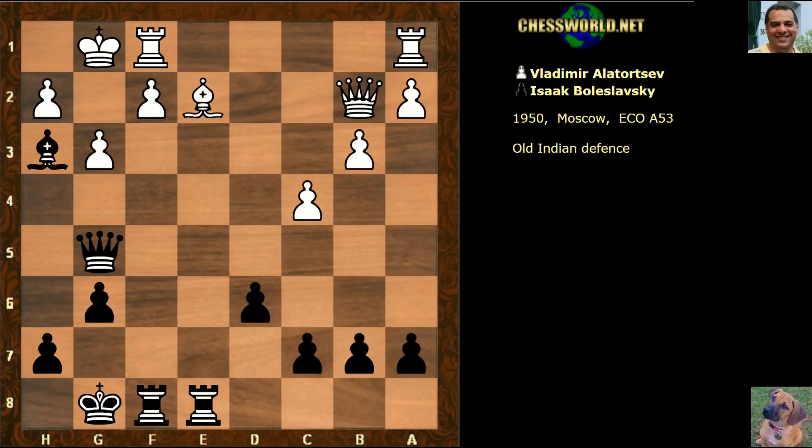Rook takes f2 was the possibility, so white plays f4. But now there's a really amazing and shocking move played in this position by Bolzhavsky, showing he's quite a dynamic aggressive player. Five seconds to pause the video - what would you play with black? Not check, because rook f2 doesn't even win material. Black sacrifices his queen - bishop takes f1! Queen for rook at the moment.